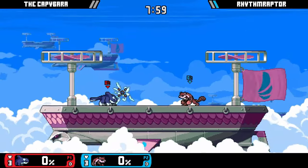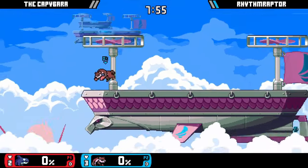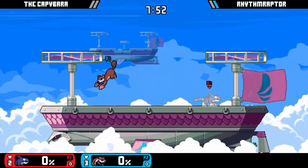Arcane is probably Maple's best matchup, as Maple can apply so much pressure to the whale that he can't set up his puddles. However, you still need to be wary of his up specials, so try to bait them out and punish his recovery.